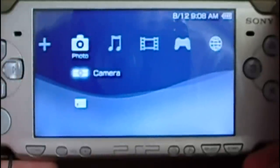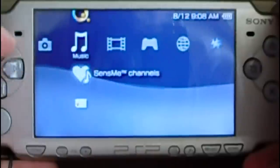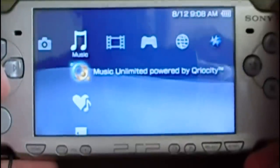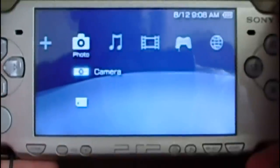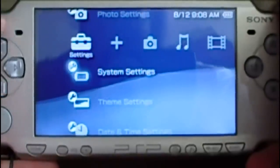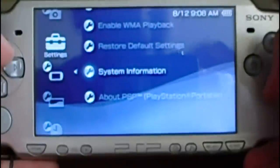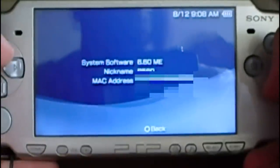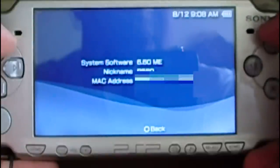Let's check the current version. Here you can see the Digital Comics, the Internet Browser, Music, and the Sense Channels. Let's check the current version — go to System Settings, System Information.